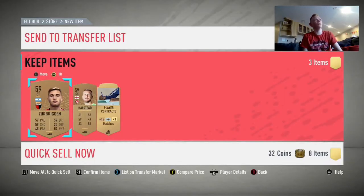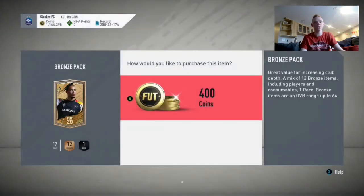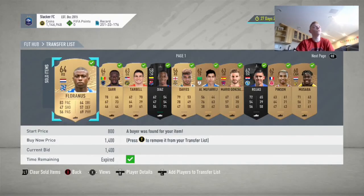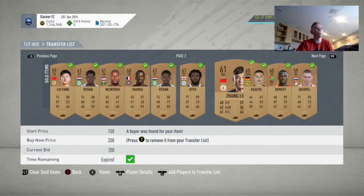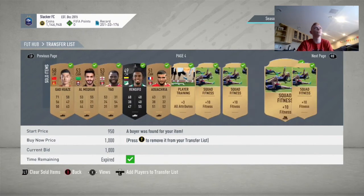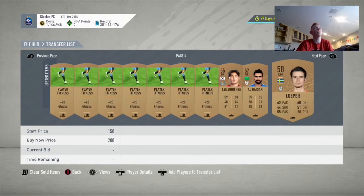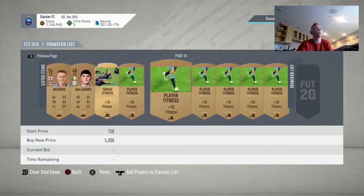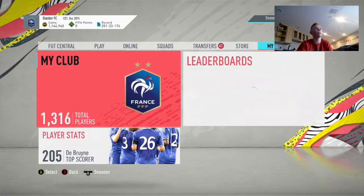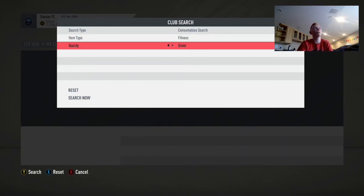Alright guys, we had a weird break in the recording there, but I'm going to continue to open some bronze packs and then come back to you after a ton of stuff has sold, and just show you around — what's sold, what hasn't, how many coins we've made. Alright guys, we are back. As you can see, a ton of things have sold here. We didn't really pack any huge players, but we got just a bunch of players that sell, a bunch of squad fitnesses went, and we have already made a couple thousand coins profit. And on top of all this, I still have like 400 fitness cards in the club and a ton of bronze players stored that can be sold later. So as you can see, this is very profitable.